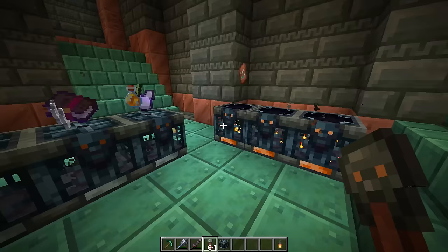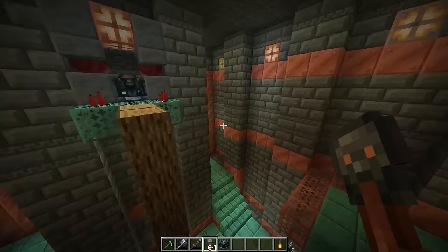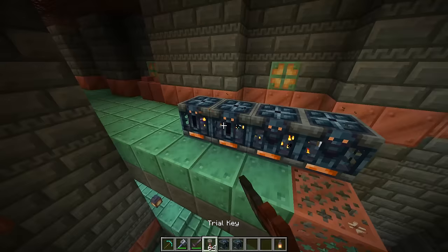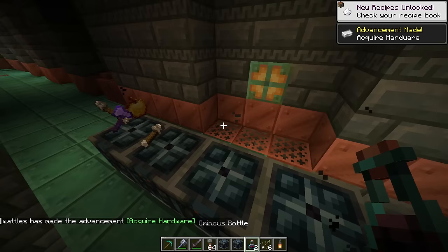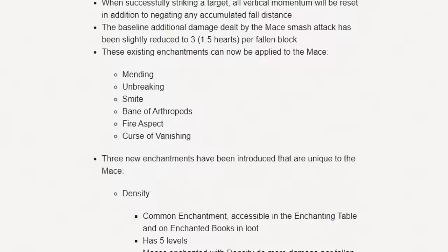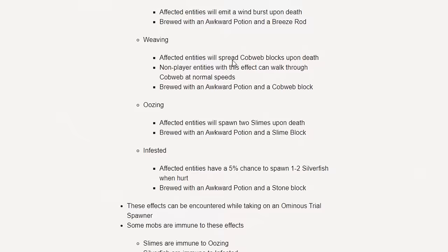That brand new mace enchantment — the treasure one, windburst — you're going to have to get it from one of the more dangerous vaults. I love the idea of being able to optionally up the difficulty inside of this thing. Looking at this changelog, there is so much inside of this snapshot. Definitely keep your eyes out for an everything series episode on the trial chambers now.